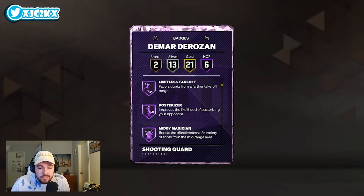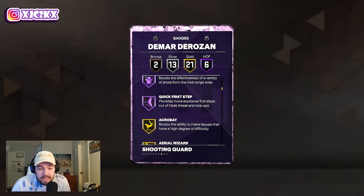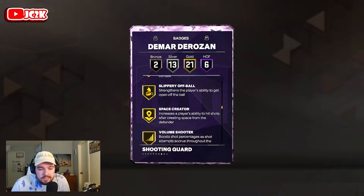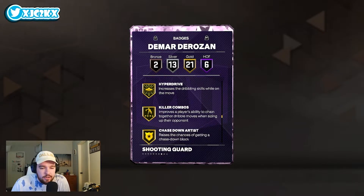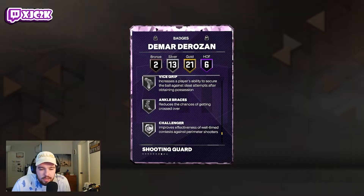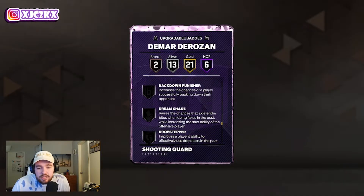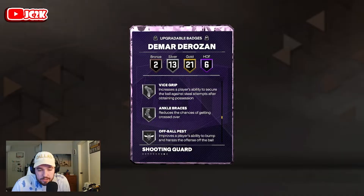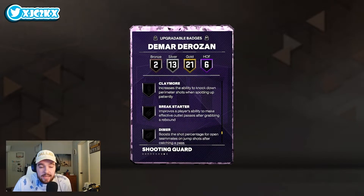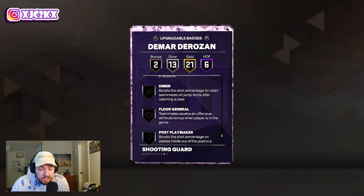Badge-wise, six HOF badges include fast twitch, fearless finisher, limitless takeoff, posterizer, mini magician — which makes sense with DeMar — and HOF quick first step, which is an amazing badge for him to have. Also 21 golds include acrobat, bully, slithery, amped, comeback kid, dead eye, green machine, guard up, slippery off ball, space creator, volume shooter, ankle breaker, clamp breaker, hyperdrive, killer combos, chase down artist, and pogo stick. Silver badges include giant slayer, post spin, bailout, mismatch expert, needle threader, unpluckable, vice grip, ankle braces, challenger, clamps, off ball pest, and workhorse. Bronze: catch and shoot and menace. You can upgrade his catch and shoot and a few of his silver badges. I would definitely go rise up and claymore, as well as probably dimer, pick dodger, and maybe a rebound chaser. With a few badges added, DeMar looks really good all the way around.